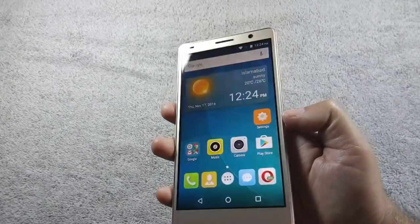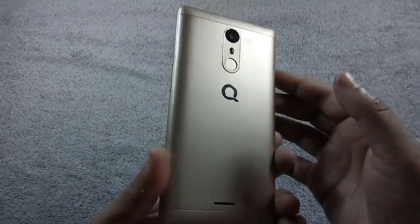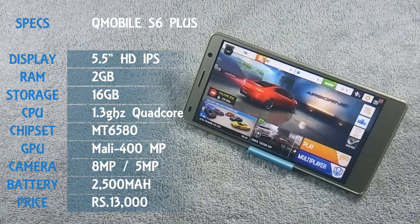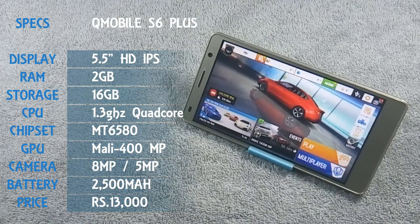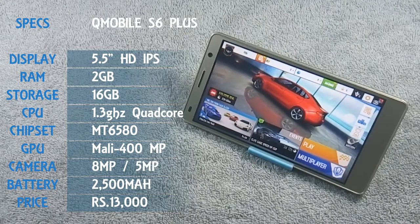I have already made a review video of Q-Mobile S6 Plus, and I recommend you to watch that video as well. Q-Mobile S6 Plus has a 5.5-inch HD IPS display with 720p resolution, an 8-megapixel back and 5-megapixel front camera, and is powered by a 1.3 GHz quad-core processor coupled with 2 GB of RAM.